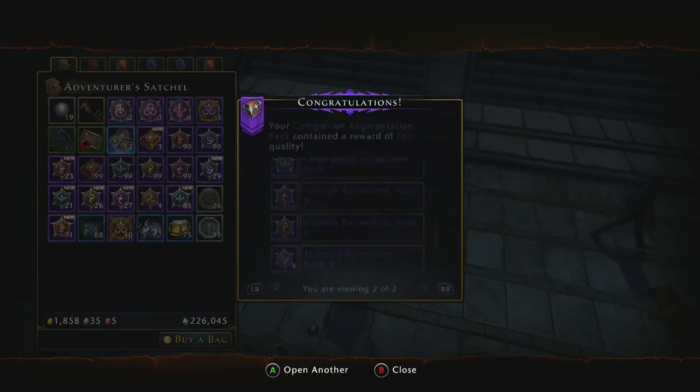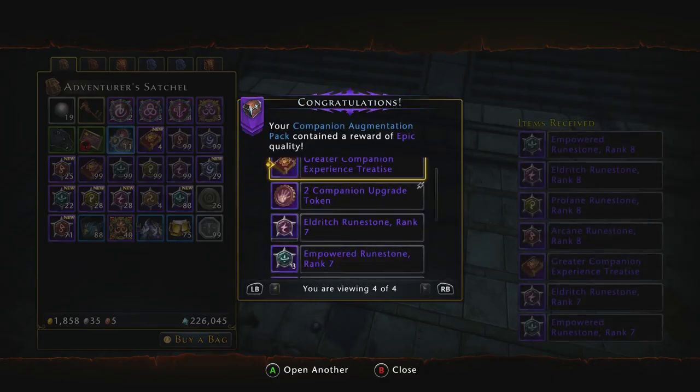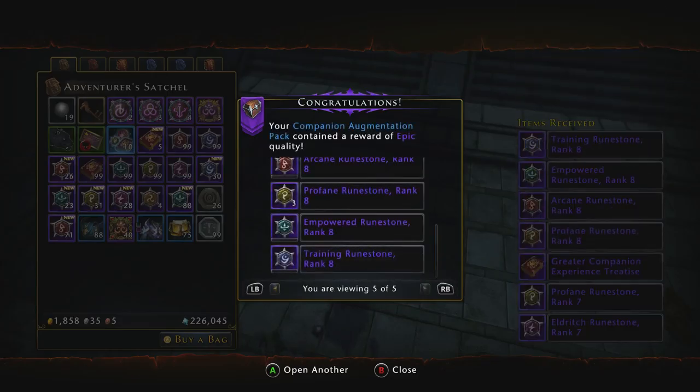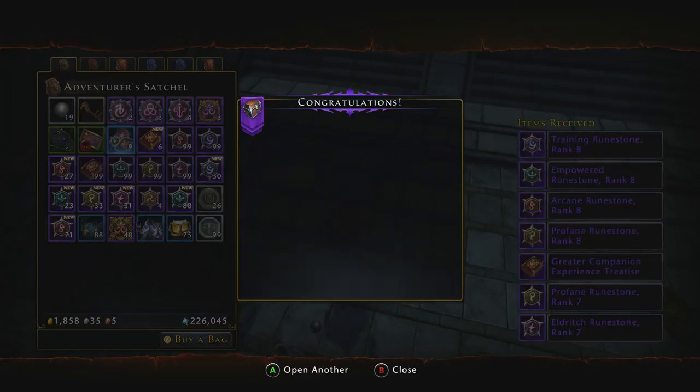32 companion upgrade tokens and a bunch of rank 7s — there we go. 2 companion upgrade tokens and a bunch of rank 8s. A bunch of rank 8s and 2 companion upgrade tokens. 2 companion upgrade tokens.